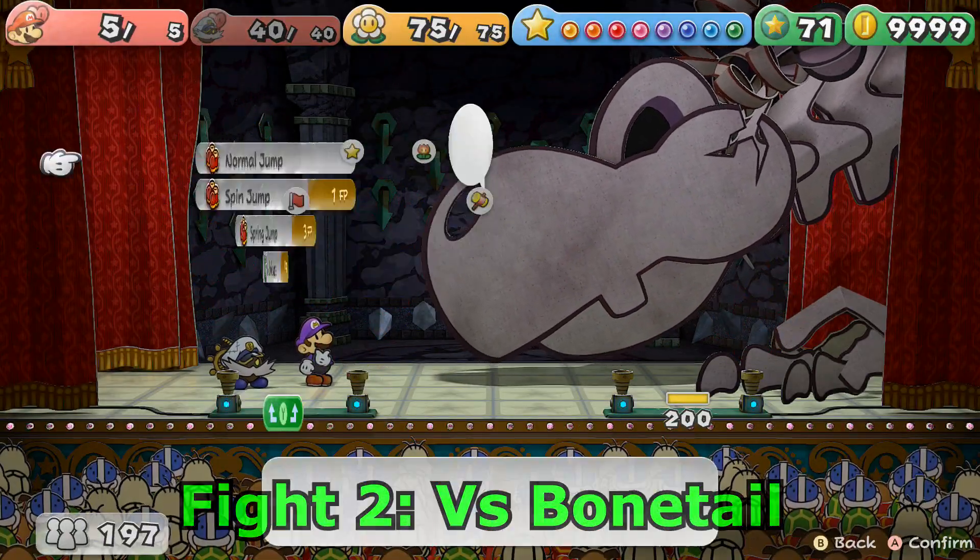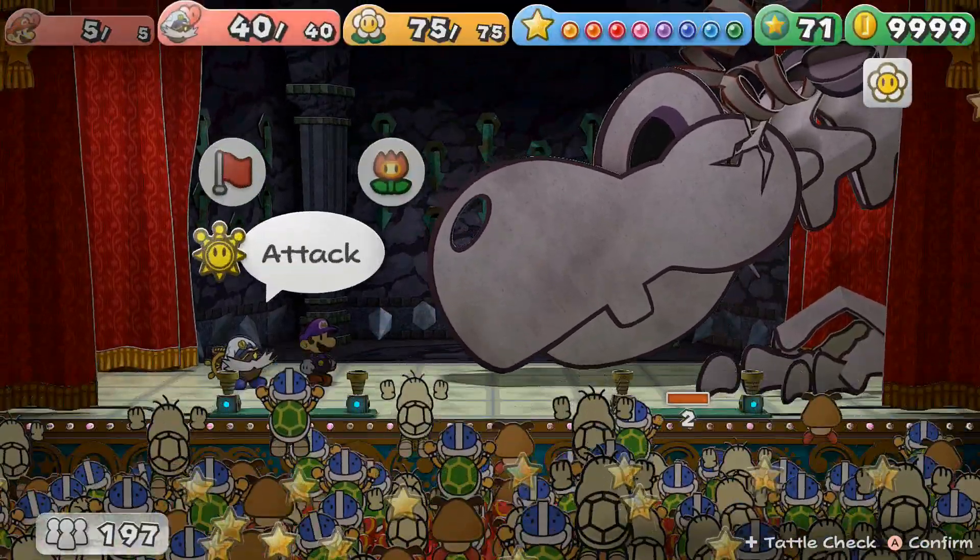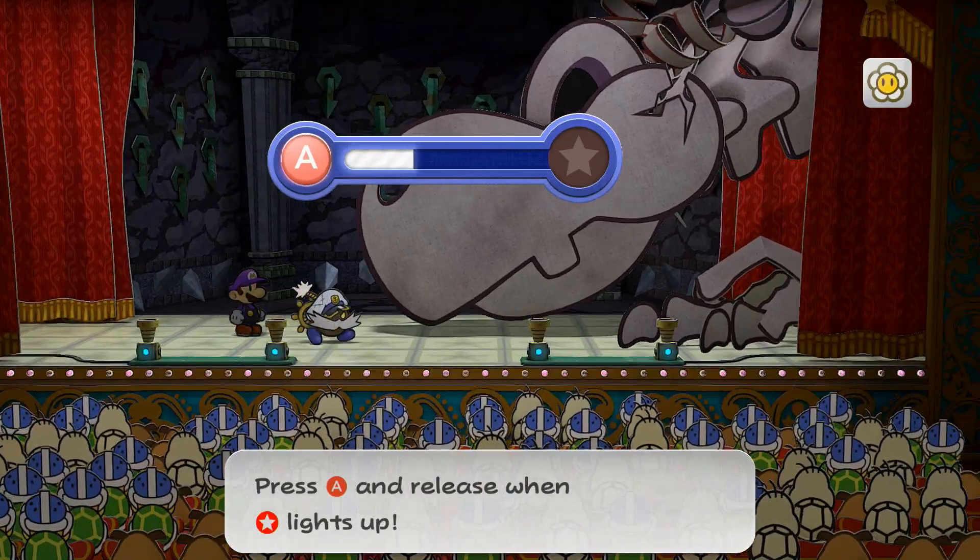Now for Bone Tail. Bone Tail has 200 HP so a single normal jump won't win the battle, but luckily my partner came in for the finishing blow.